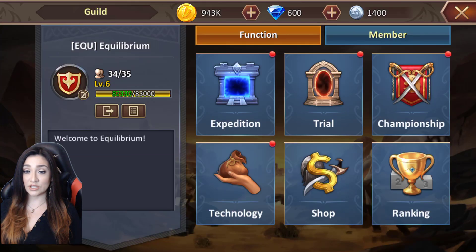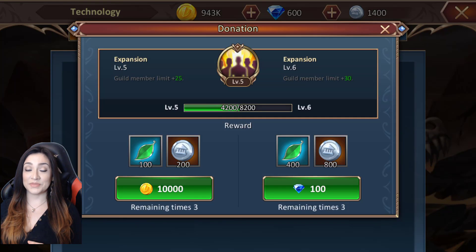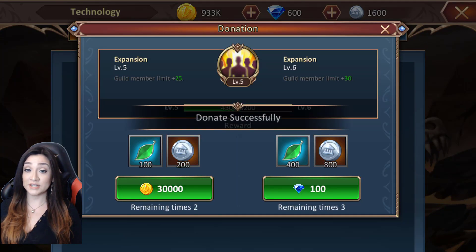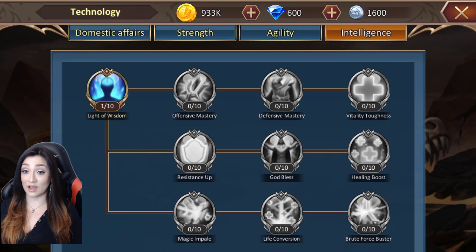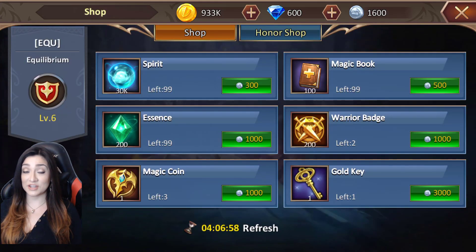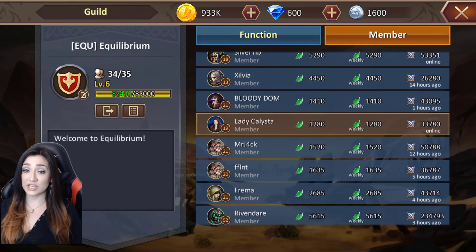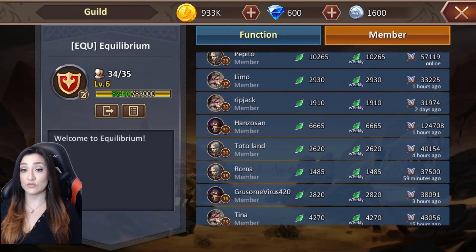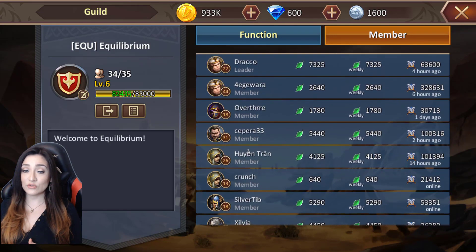You're able to do trials with your guild — I did a trial yesterday with my team, it took a very long time but we were successful. You're also able to donate, which is important. In those donations, there are four different trees your guild can unlock that help with domestic affairs, strength, or defense — and everybody can take advantage of that. There's also a guild shop where you can use your guild coins, guild rankings, and you can see all guild members and when they were last online, which is really helpful for putting together a squad.